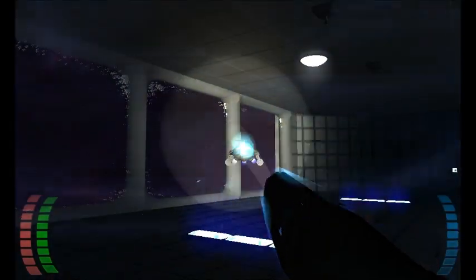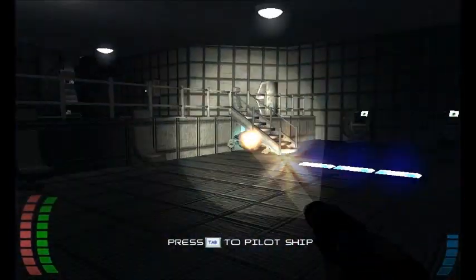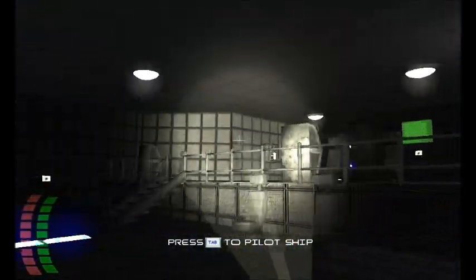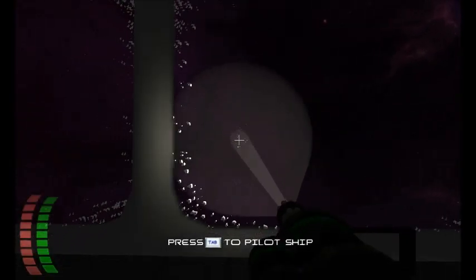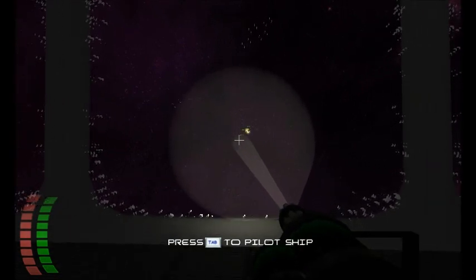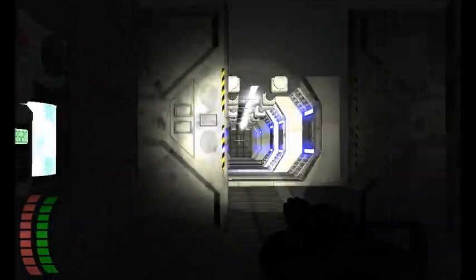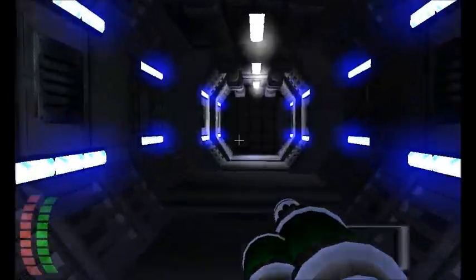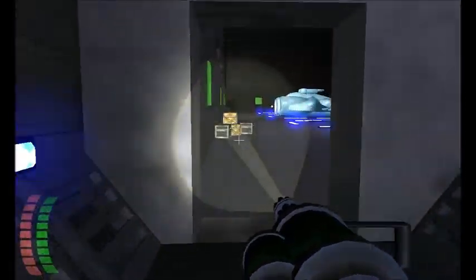Here I wanted to show off a new thing I've added: scripted events. In this part of the level, you've fought off everyone at the station and now you're boarding the Icarus, and a bunch of extra fighters decloak. Kara tells you that you'll need to get to some turrets on the ship and use those to shoot down the fighters. This is something I've wanted to have in the game for a long time — a mission where you need to run to the turrets and use those to complete the mission.